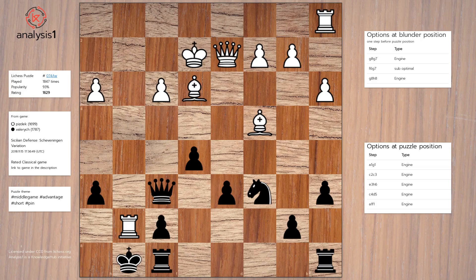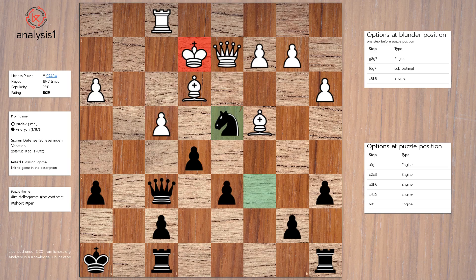This is where the blunder happened. Here are some options based on how deep you analyze. Blunder position option 1: King takes rook, Rook to f1, King to h8, f4, Knight to d4 check, King to d1.